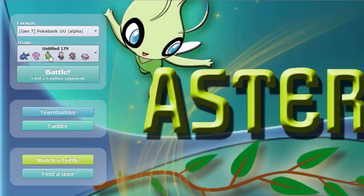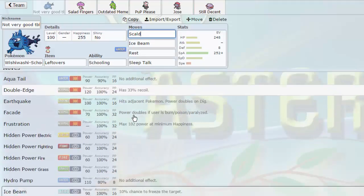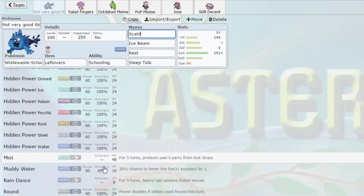He just popped a bunch of things weak to fire on a team with Politoed, so that's really cool. Wishiwashi is an absolute beast of a wallbreaker with 140 special attack. In the rain, its Surfs and Scalds hit extremely hard. Considering switching Scald out for maybe a stronger water move just to get off a lot of damage.